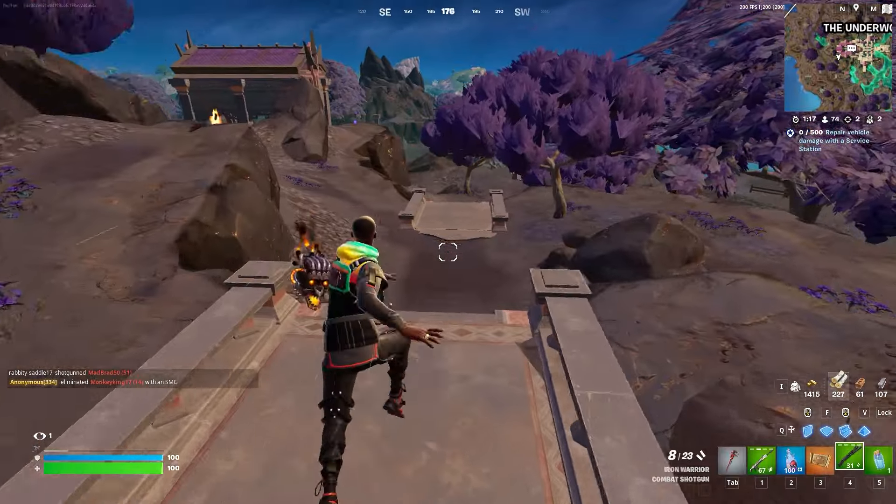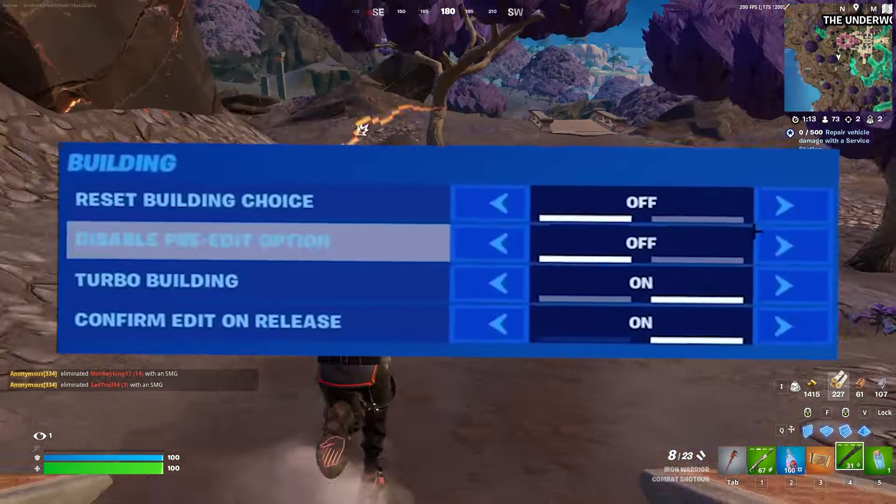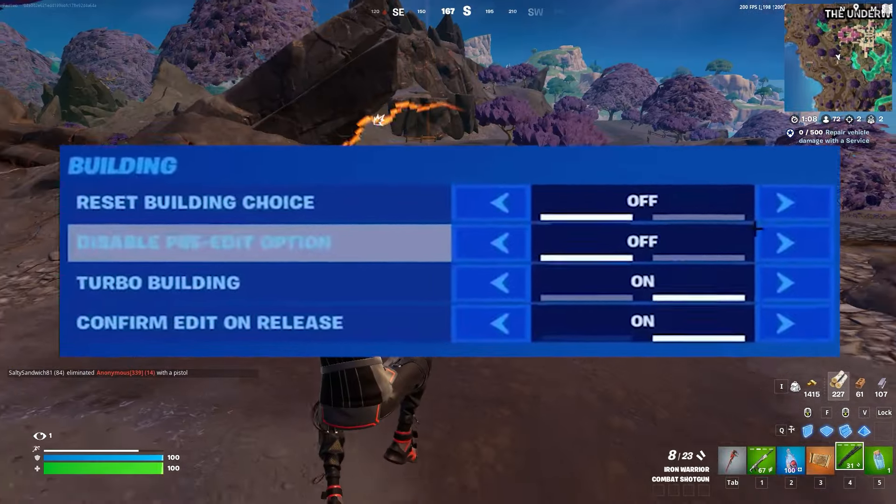Starting off with his building settings: the reset building choice is off, disable pre-edit option is off, turbo building is on, and confirm edit on release is on.